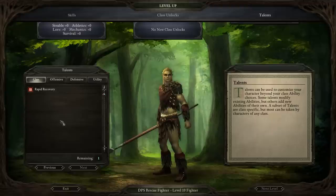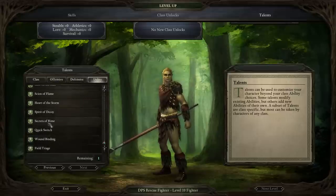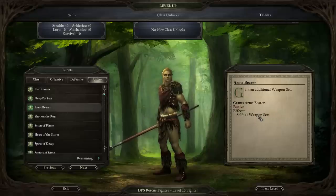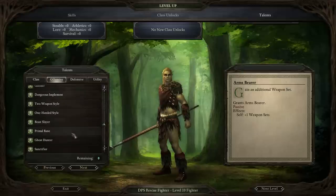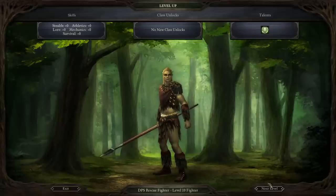At level 10, we've got two talent picks left and we're running out of good options. Looking at the utility ones: Deep Pockets arguably isn't a bad one for this build since you may want to focus on potions and having extra quick slots could be very nice. Arms Bearer can give you an extra Arquebus to fire off early in combat — I quite like that pick as well. So I'm going to take Arms Bearer next to give ourselves an extra Arquebus.